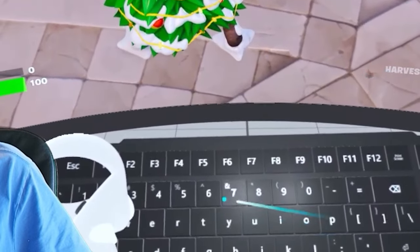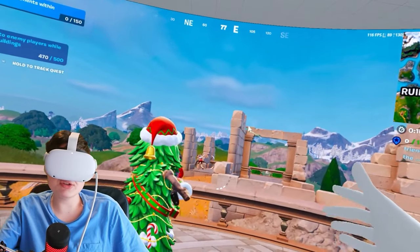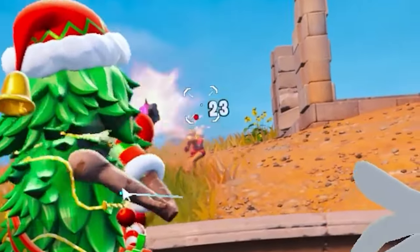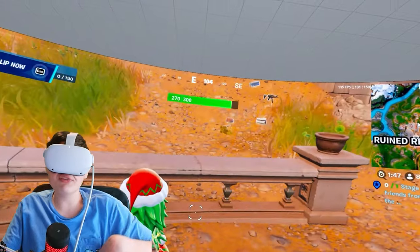I've got a shotgun. Whoa, no, no, no — let me turn around. I can shoot with the trigger. 11 damage. Stay there! He's cheating. This guy is almost dead. This is so stupid. Yes! First Chapter 5 VR kill! Let's go, scuffed!